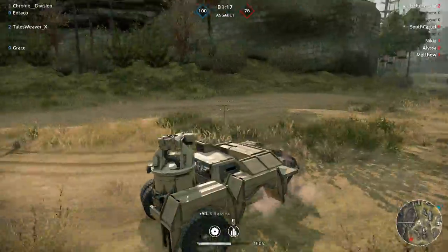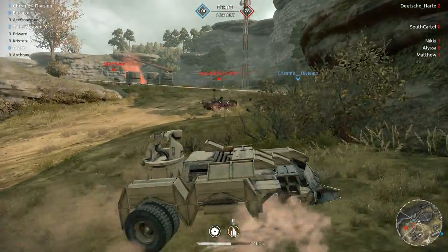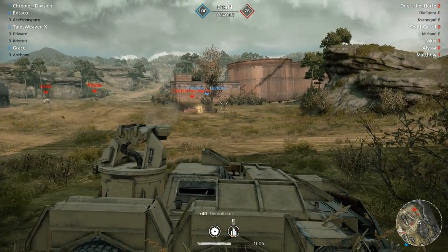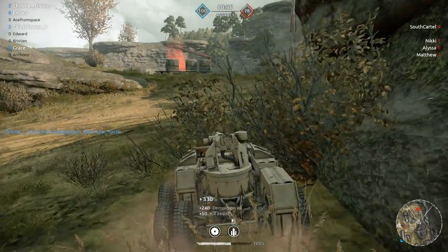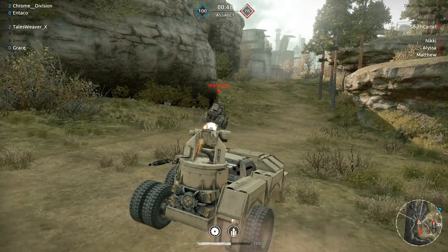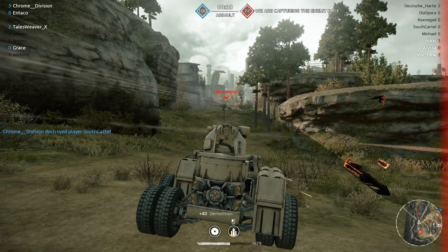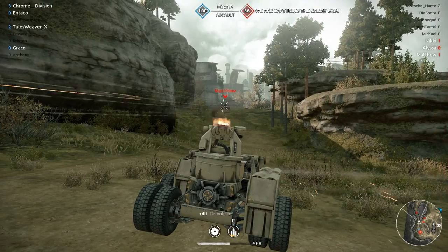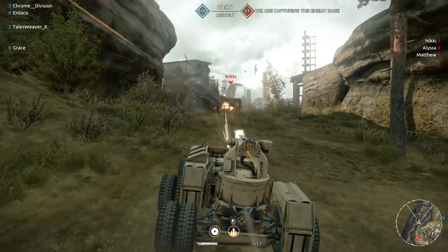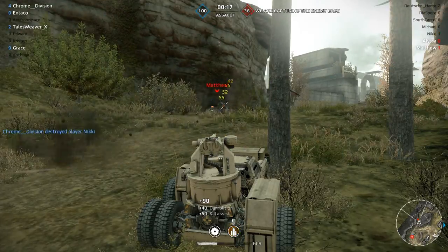That other guy's around the corner. There's Matthew - I'm drifting all over because I'm missing wheels. Maybe we'll just stay steady and shoot this guy up. Sometimes you'll find people have fuel tanks at these early tiers, so you can really do some damage. Let's take out this 88 if we can. Doing lots of damage - south cartel is the only one left. He's down, so it's just bots now. I can't take out that 88. Just kill assists all day over here.